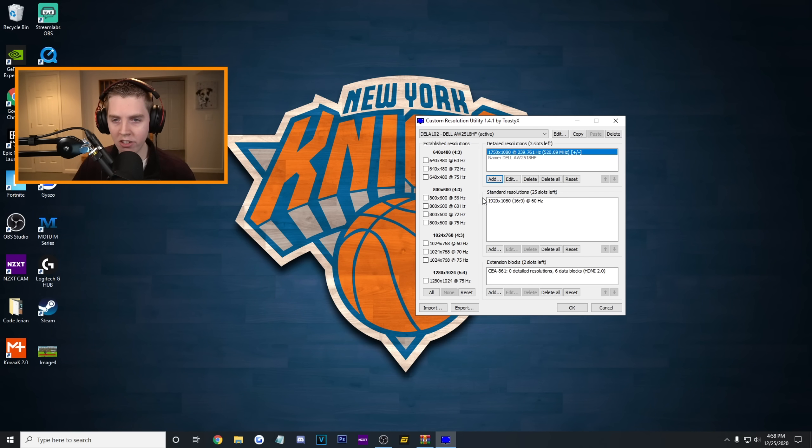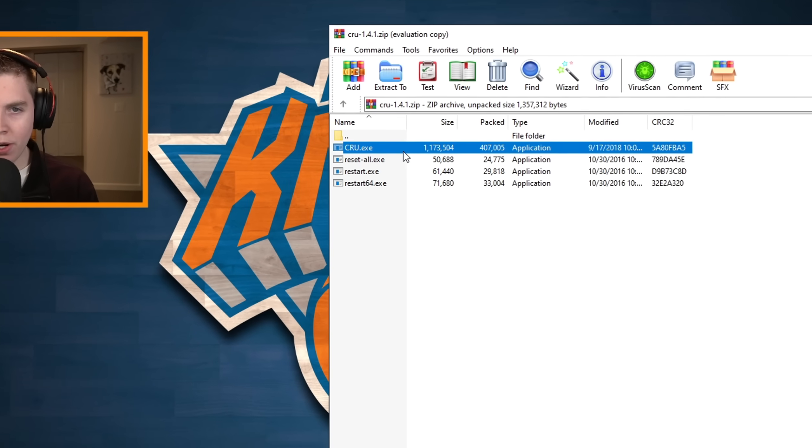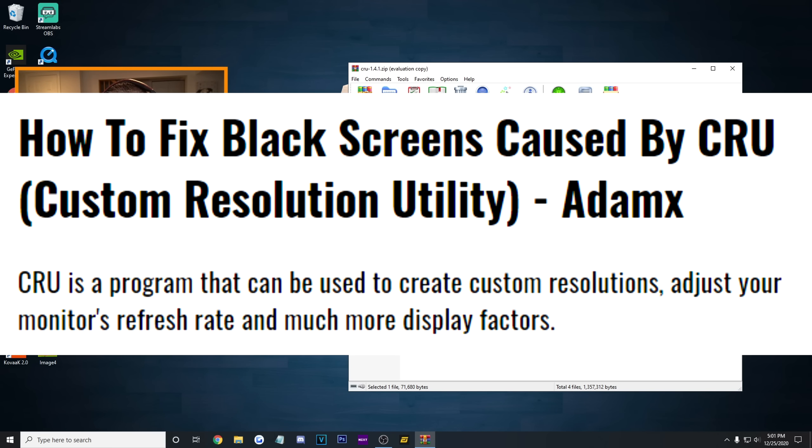And I'm basically good to go. Make sure yours looks like this - if your CRU does not, repeat all the steps until it does. Press OK. Then come back to the download folder and hit Restart 64 - that's going to restart my graphics driver. Please, if you did not listen to me before and you're on a laptop or you do not have the display scaling option, this is going to make your monitor go black. If that happens, just spam F8 until it comes back or check the guide I'll post below. Just please do not do it if you have a laptop or if you do not have the display scaling option.